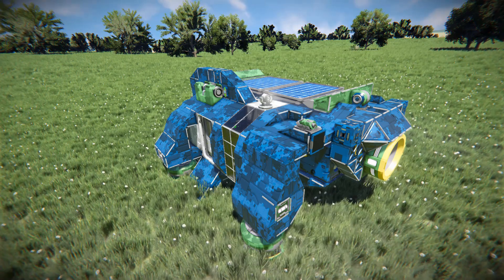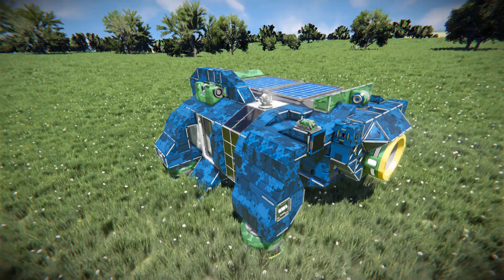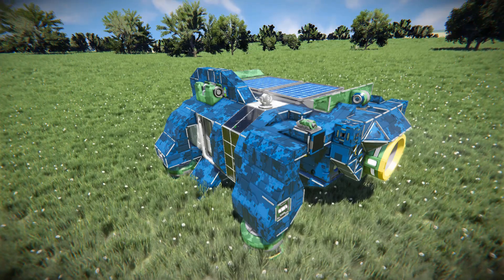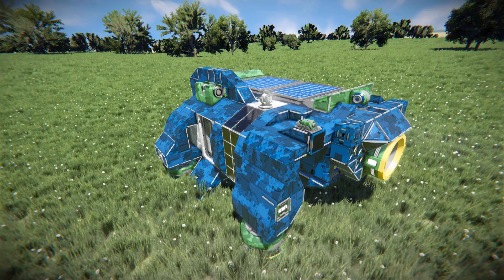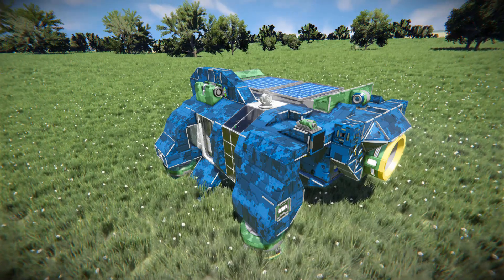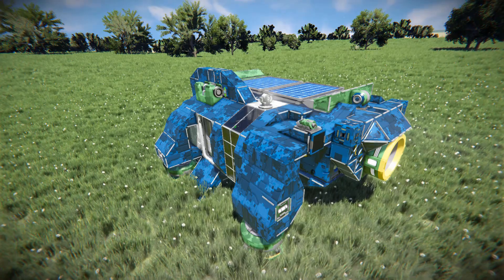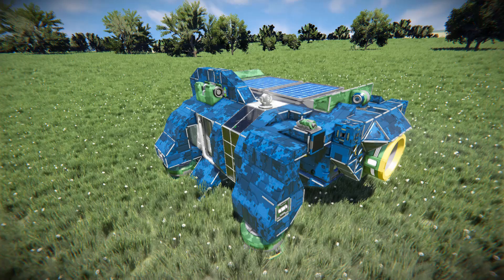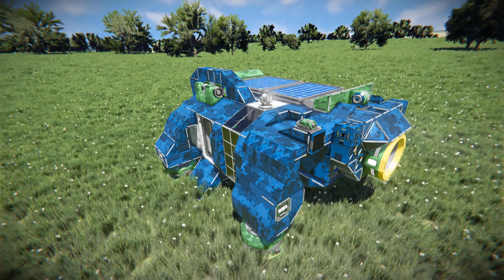It comes equipped with a survival kit, an O2/H2 generator, a solar panel on top attached to a custom weapon controller that makes it align automatically to sunlight once unlocked. It's got enough parachutes to land safely on the ground, and it has one atmospheric thruster so you can fly it around and maneuver it to a more suitable location.